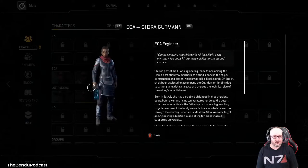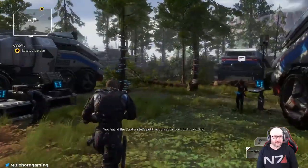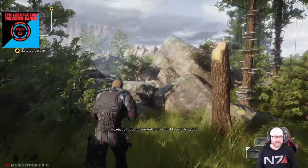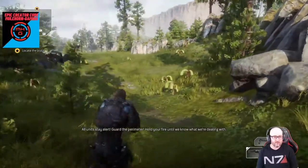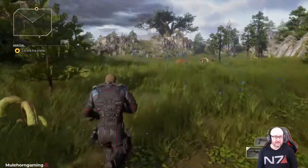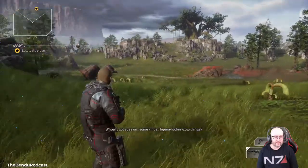You can access the journal this way — alright, that's cool. Let's go locate the probe, see if there's some stuff we can hit. Is this like free roam here? Looks like there's no jump. And there's no sprint — it's like one speed. Holy crap — I ate a little cow thing.